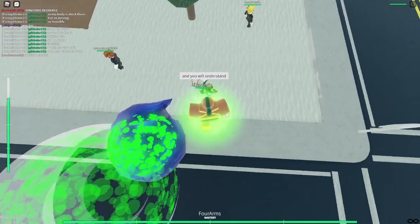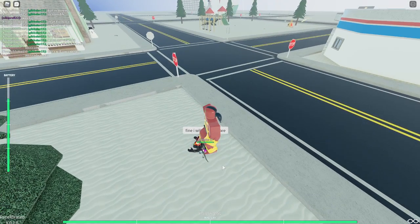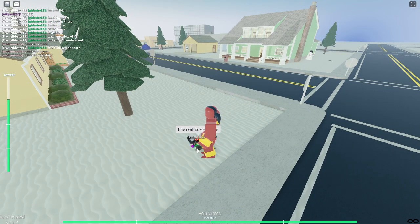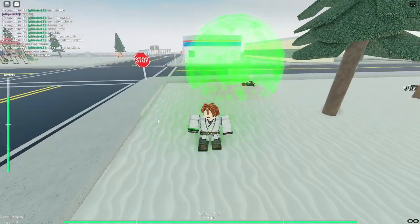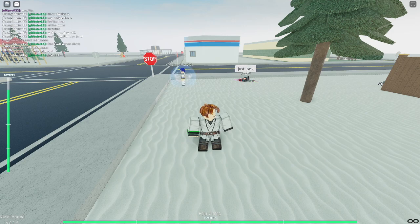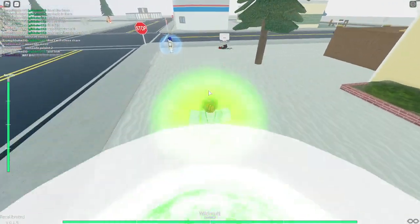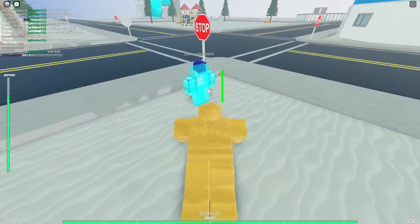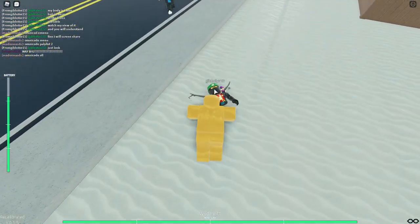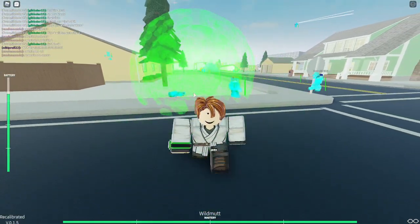Alright then it's Wildmutt. You can see people clearly on their health bar because there's no eyes. Yeah, then you can grab them and eat them.